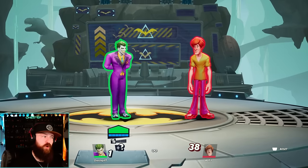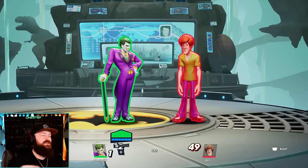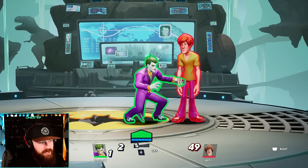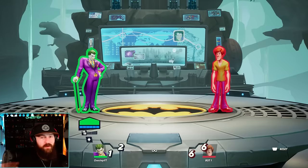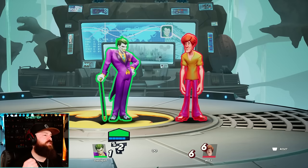Joker's ground up normal is a chargeable upward crowbar swing, and any chargeable attack is my favorite kind. It lets you control the timing — you can charge it and let it go when you want, which does more damage and more often than not makes your opponent fall right into it.